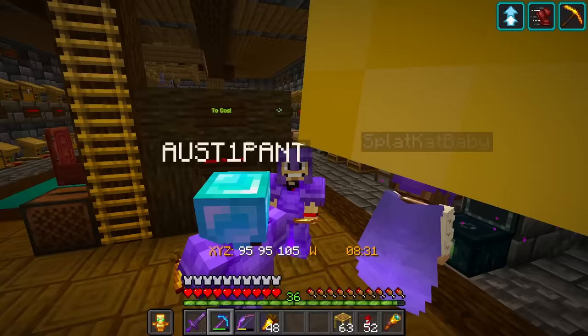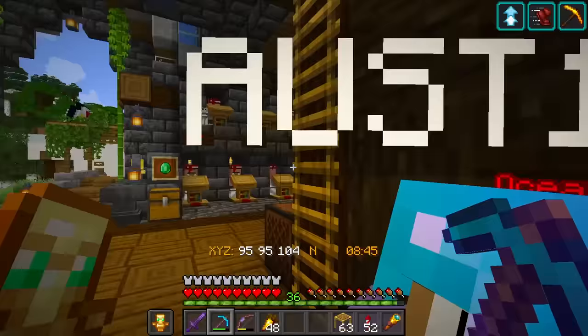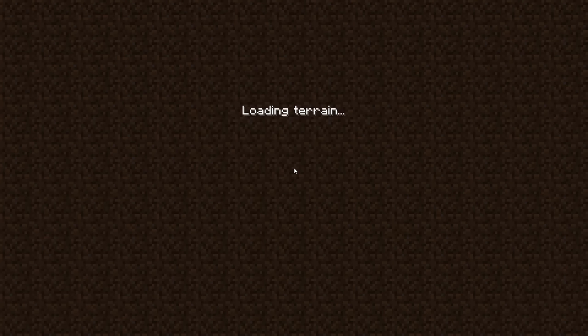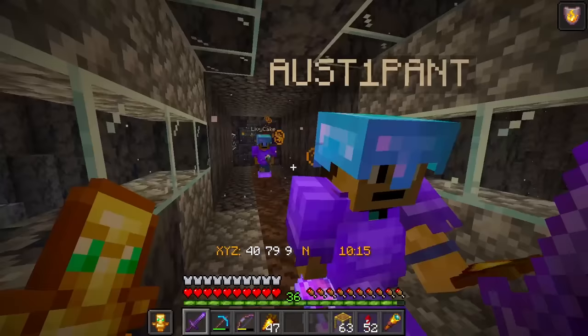I've built a tunnel to the ocean monument through the nether so we don't have to fly. We've got our armor on because this is going to be a little more dangerous. Jack's not with us but that's okay - we're going to take out the ocean monument by ourselves. Follow me down this tunnel towards Jack's base.